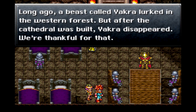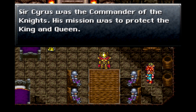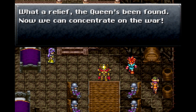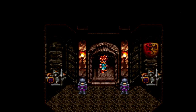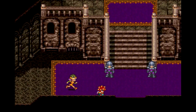So where's Cyrus then? Long ago, a beast called Yakra lurked in the western forest, but after the cathedral was built, Yakra disappeared — we're thankful for that. Sir Cyrus was the commander of the knights; his mission was to protect the king and queen. He and a friend left on a journey ten years ago and no one's heard from them since. The queen's been found, so now we can concentrate on the war. What's also nice about this game is you don't have to stick around hitting the A button to get through text boxes — you can just walk away. Minor details.